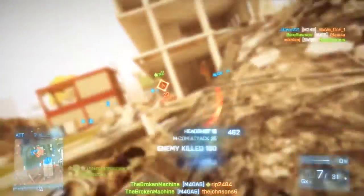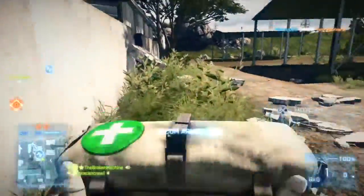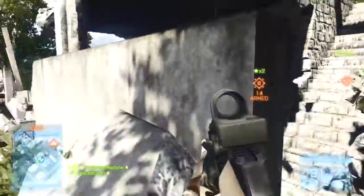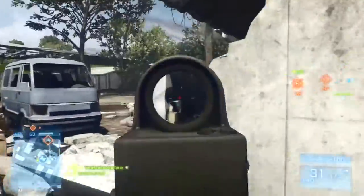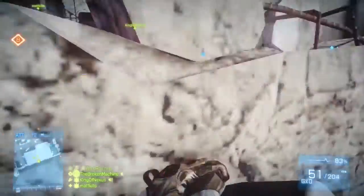You don't have to be on higher ground for this technique to work — just simply be in a position that allows you to see the objective while still remaining hidden from view. It could be a wall right next to the MCOMs where you simply keep poking your head around to check the MCOM isn't being disarmed, even a bush where you can't be seen, or even right next to the MCOM as seen here.